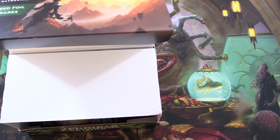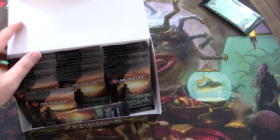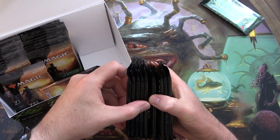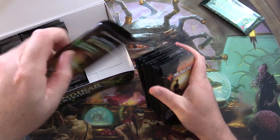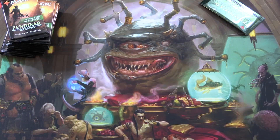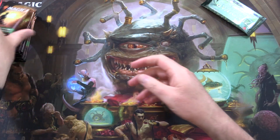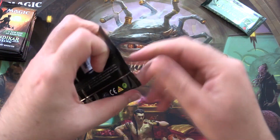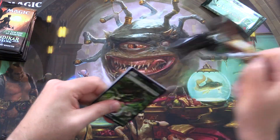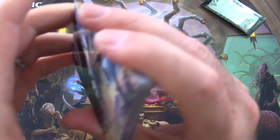The box topper goes flying out. Let's make sure it's intact. Yep. And then we'll grab, let's see here, 3, 4, 5 — and that does it for the packs. So without further ado, let's get to cracking. Very cool set. We've got the chance of fetch lands and a bunch of other lands, so we'll see what we get here.